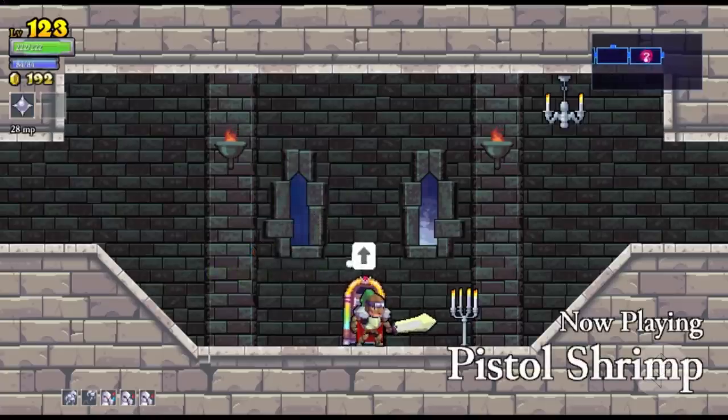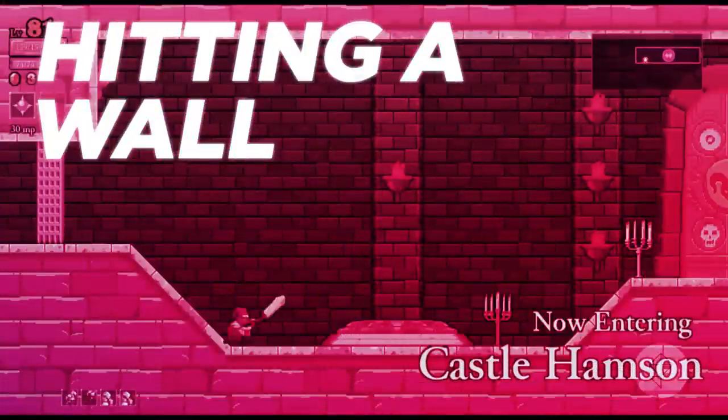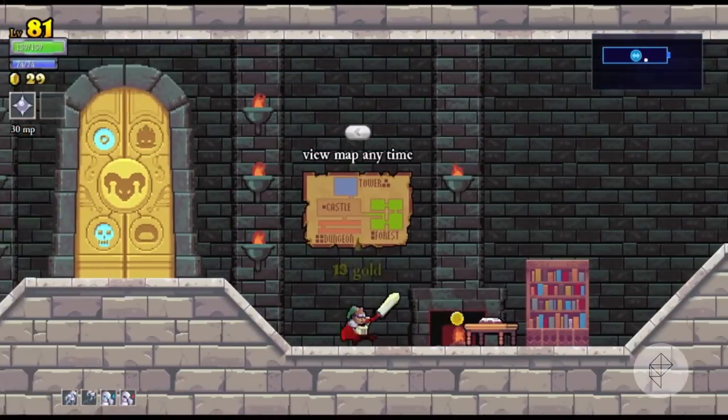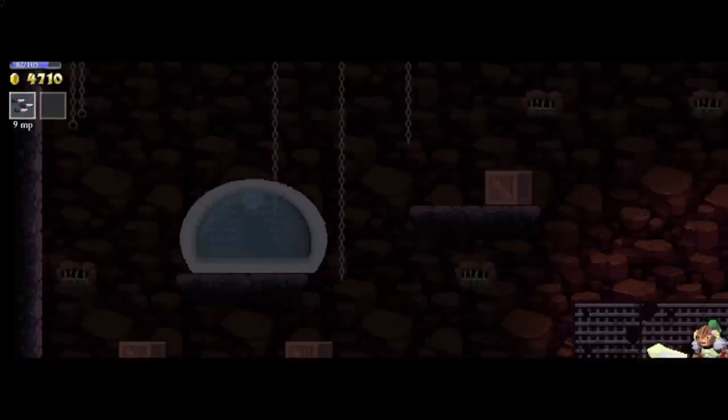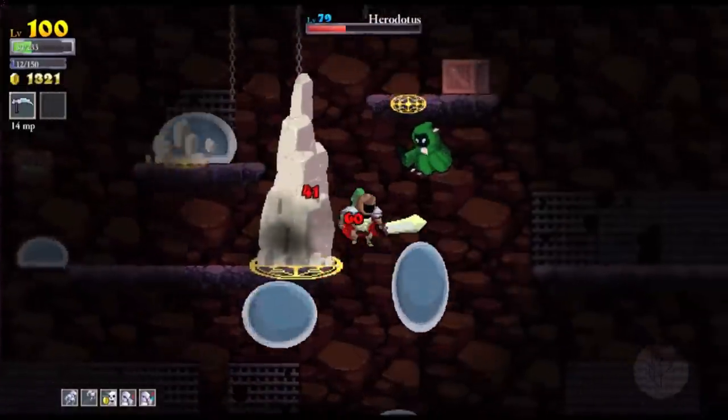The game is incredibly playful, and it's always presenting you with something new to discover. Even though the castle is randomized, each time it is split into four areas: the castle, the forest, the tower, and the dungeon. In each of these areas, your goal is to defeat a boss that's going to open the way to the final boss of the game.